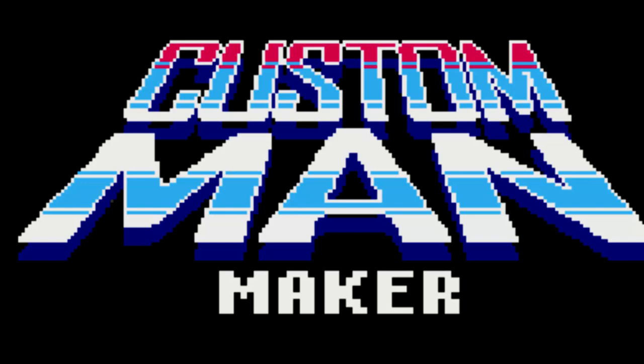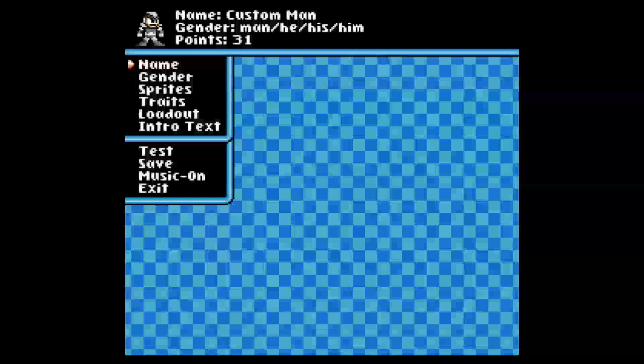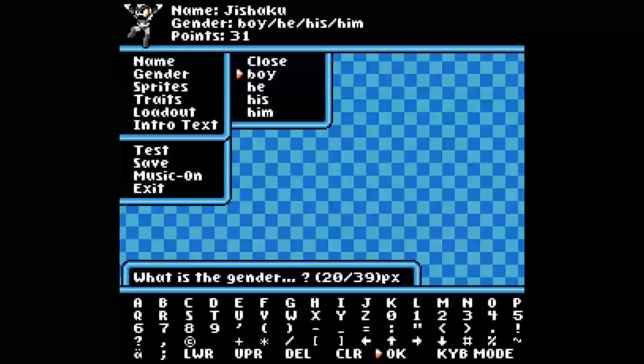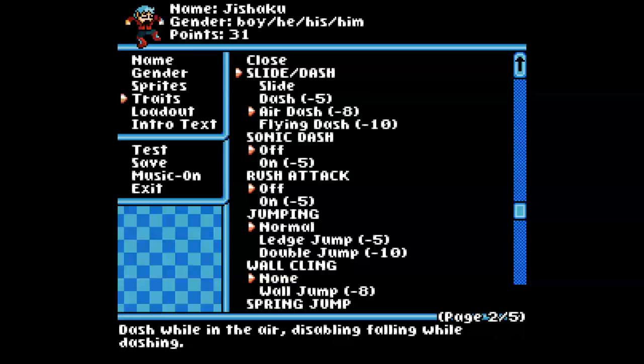Here we have the database. You can make a new character — I'm just going to make a light version of my friend's OC that he wants to make in this. There's a keyboard mode so you can type instead of picking letters. You can set the gender and name. If you pick a sprite sheet that doesn't set up right, it gives you an error, but you can load your own skin.